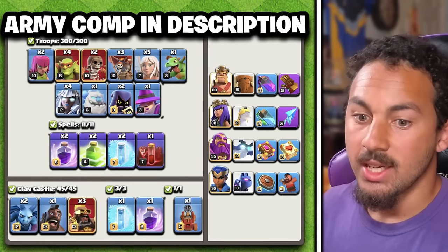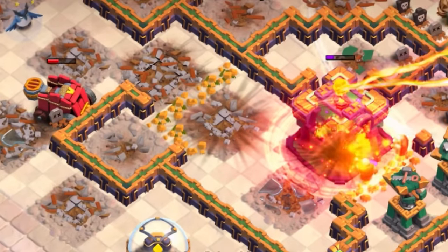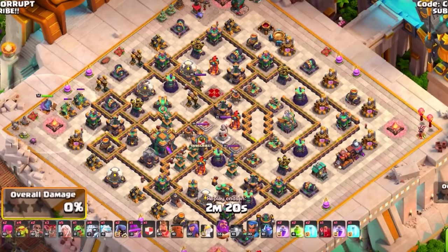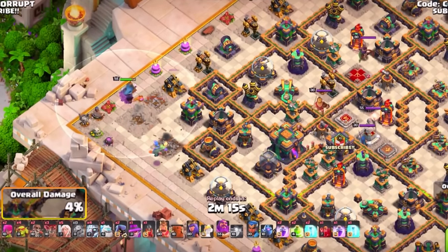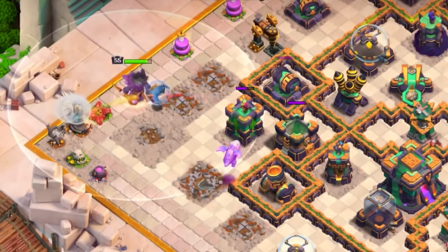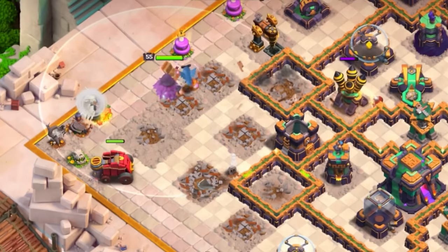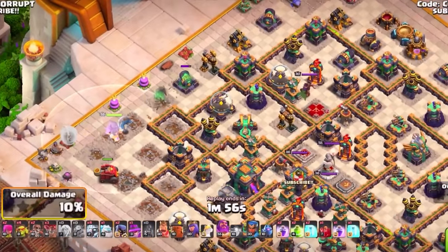Next up is Titan Smash, one of the best smash attacks at Town Hall 14. Paired with the Flame Flinger, you can easily smash through the whole base with great pathing. In support for your Flame Flinger, you have the Grand Warden Walk, which sets up a funnel and makes it a little easier to activate the Town Hall or use an Earthquake spell to clear that side of the base. This Warden Walk allows you to have support for your Titans while also creating nice funneling.